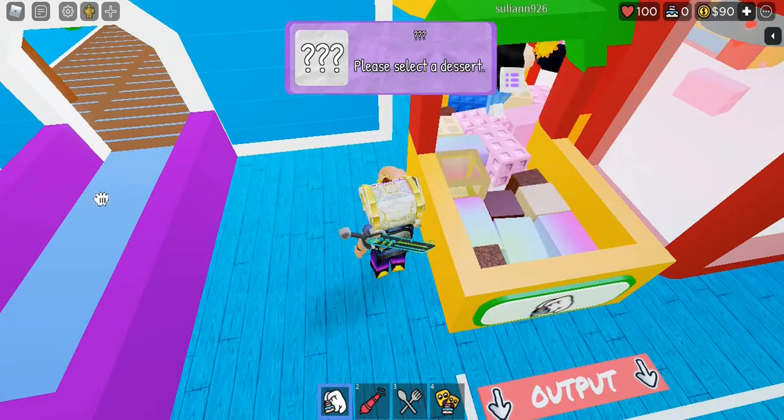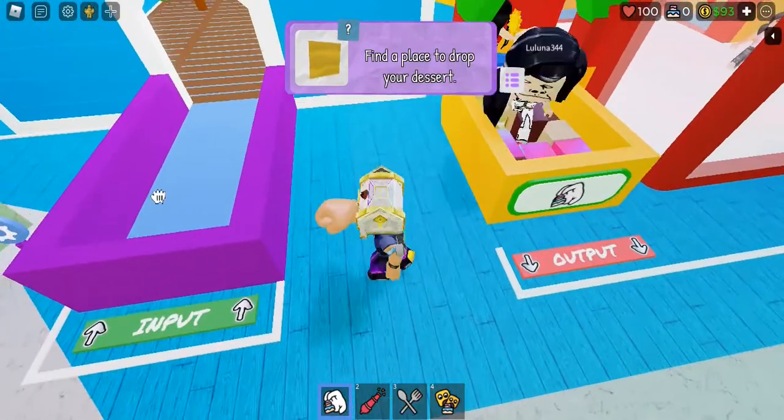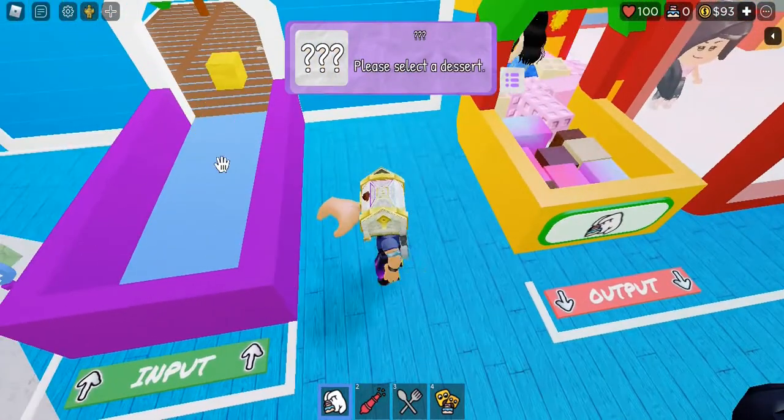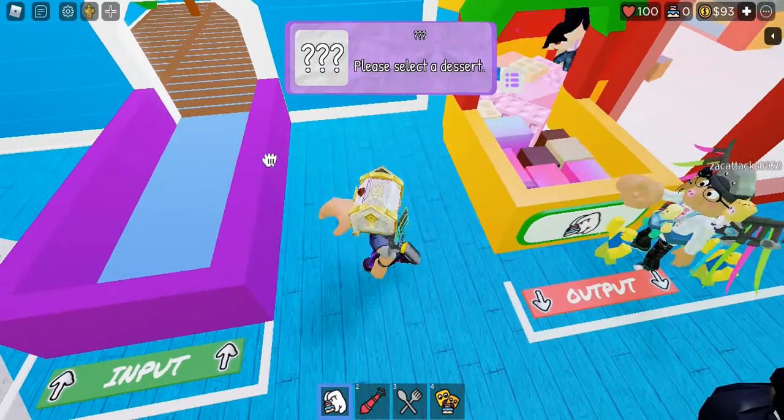Put them here. Now here, as you can see, in the input, you just have to go like that and get your 10 kicks.